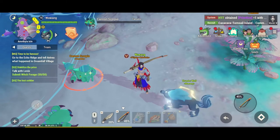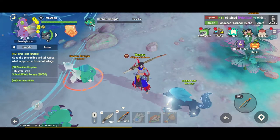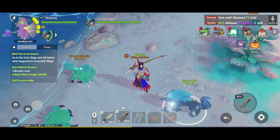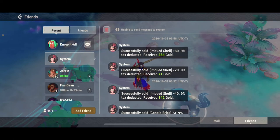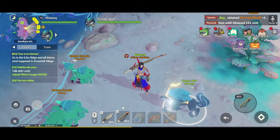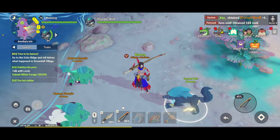That's how you get a lot of gold — the best way. I just sold again — I sold imbued shell and another imbued shell. These sell pretty quick. Alright guys, I'll see you in the next one, thanks for watching, peace!